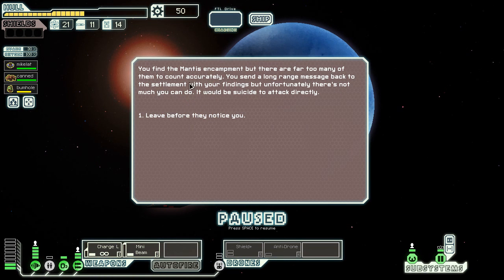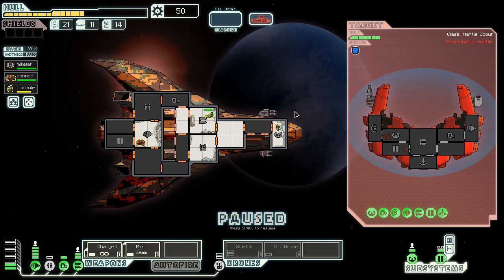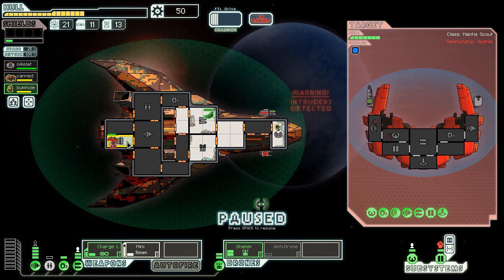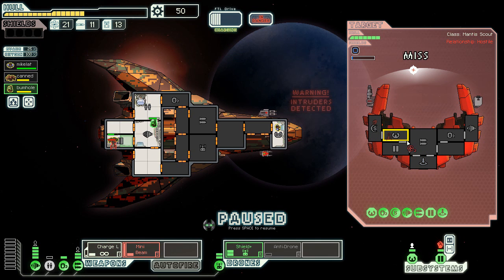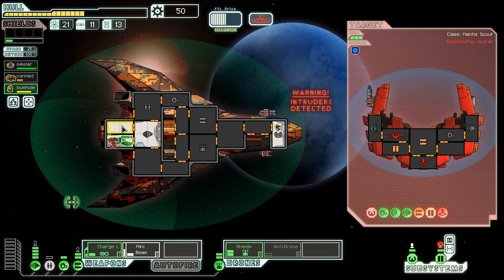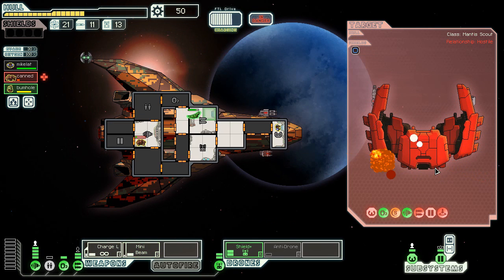You find the encampment — there are far too many to count accurately. You send a long range message back to the settlement. Unfortunately there's not much you can do — it would be suicide to attack directly. But there's a patrol that spots me. Fuck you, patrol. These guys have a teleporter and are actually stronger than average, so they're going to board me. Using my Zoltan shield advantage, I can actually keep them on my ship. We win.